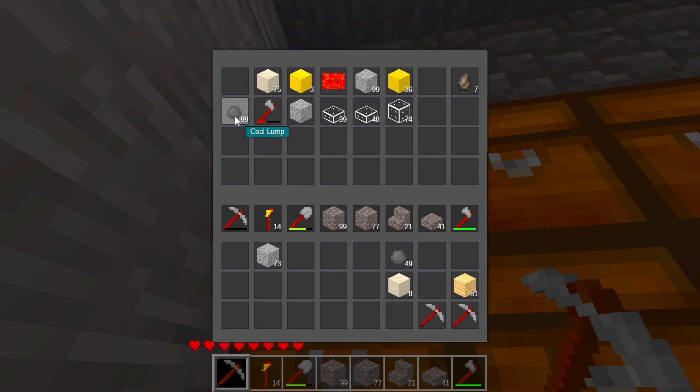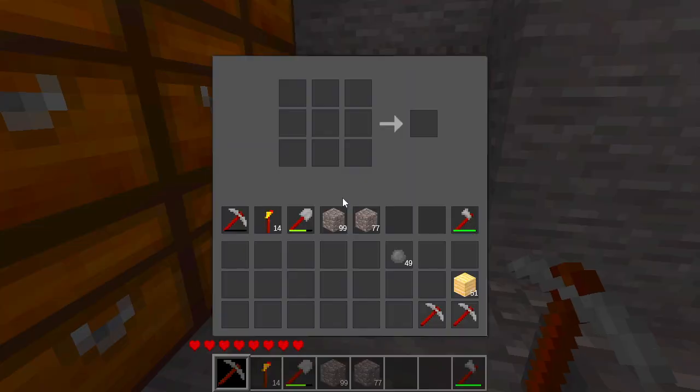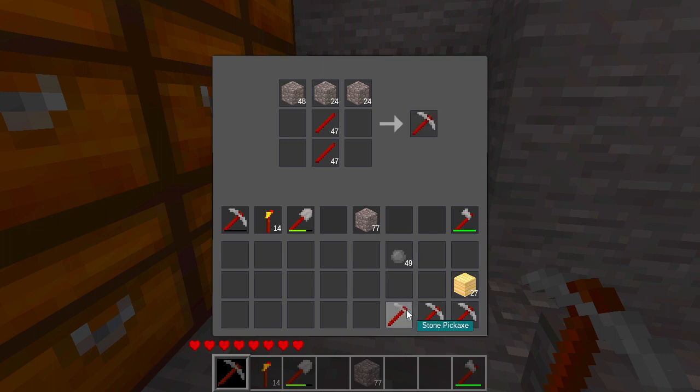Look at that — a stack of coal we've got saved up, as well as some gravel and stuff like that. Looking good. I need sticks, we'll quickly craft some sticks. I'll just go for an entire stack this time. They do get used up quite quickly either way, so there's no real reason not to just craft more immediately without waiting for them to run out.